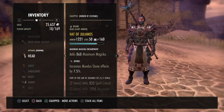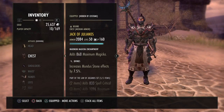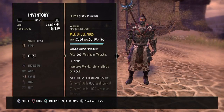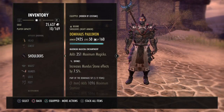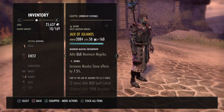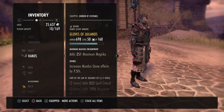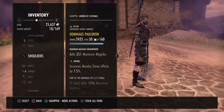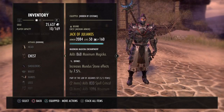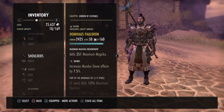We are running five-piece Julianos on the front bar — that's with a stave — as helmet, chest, belt, and gloves. We are running a one-piece Domihaus, which is for max stamina and max magicka, so it's the 5-1-1 setup. Ideally you would have a heavy Julianos chest and heavy Julianos legs and a light horse, but this is just what I had crafted and what I had in my bank.